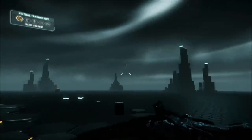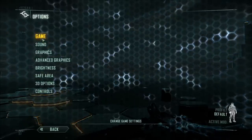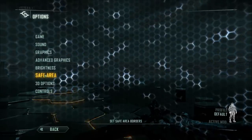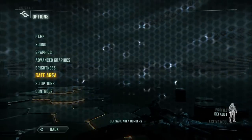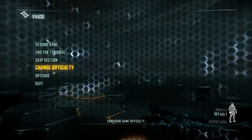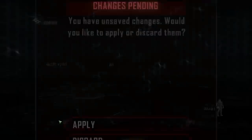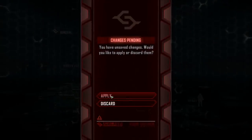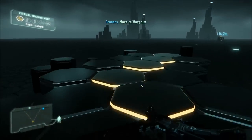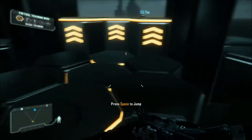The navigation panel gives you real-time tactical feedback on your surroundings. Now make your way through the assault course. Artificial muscles assist interaction with your environment.